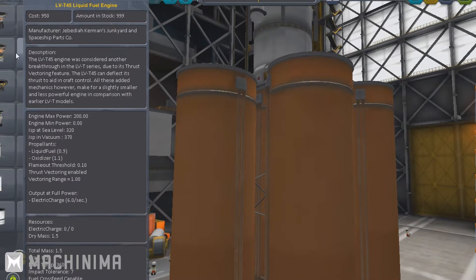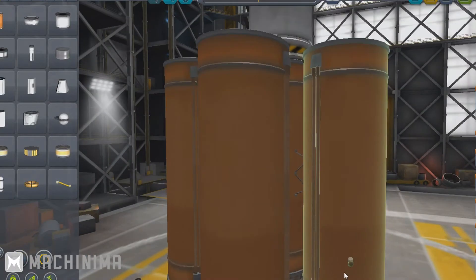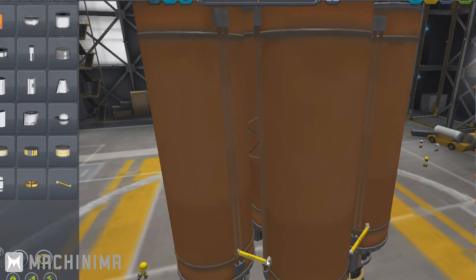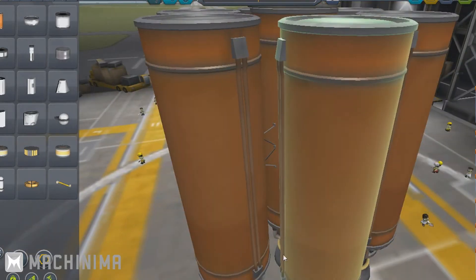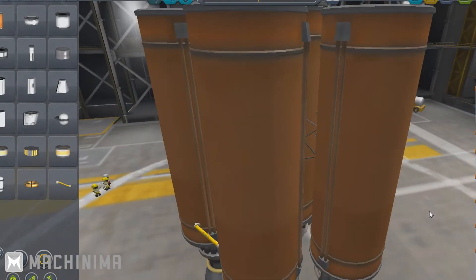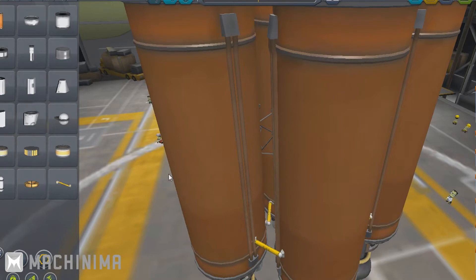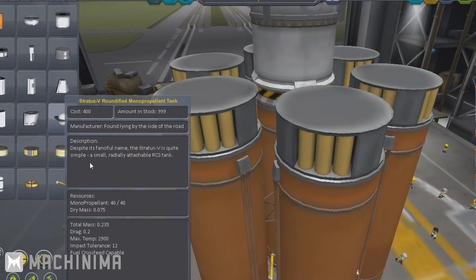I'll set up the asparagus staging with symmetry down to one so it doesn't duplicate everything. The fuel duct connections are: this one feeds to that one, this one feeds to this one, this one feeds to that one, that one feeds to this one, that one feeds to that one, and that one feeds into the center. We'll put a little RCS on the top of these so we have some RCS control and can power them.